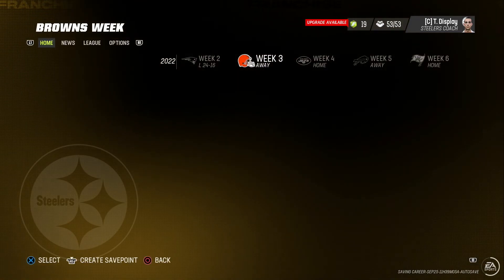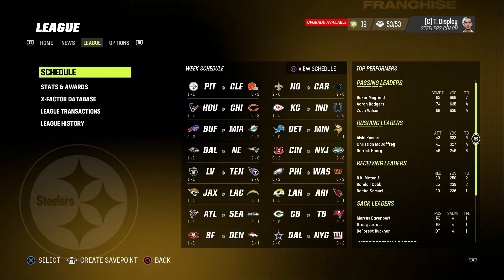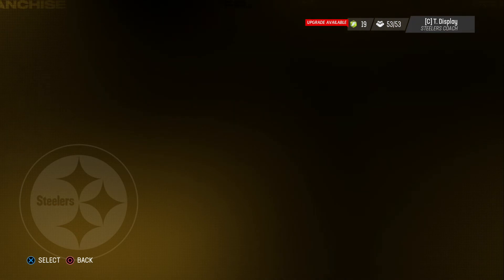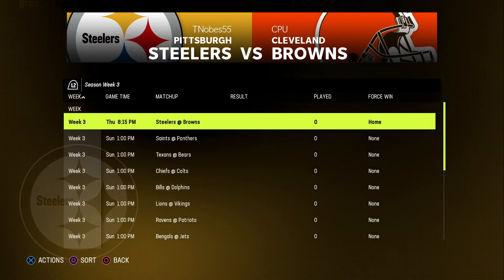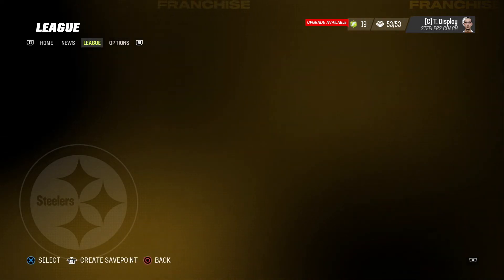Alright, I already forced us to lose. But guess what — I'm going to double check it, because you never know with me. League schedule — Browns are at home, force win home. We're at the Browns. Perfect. We are good to go.